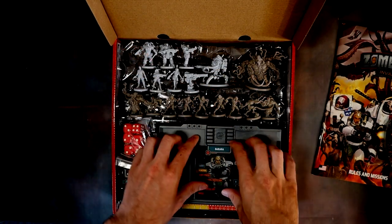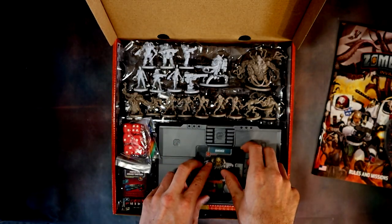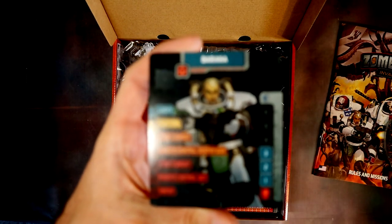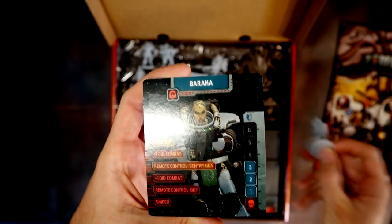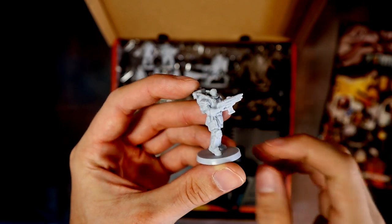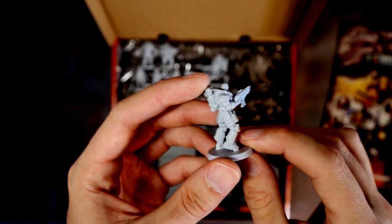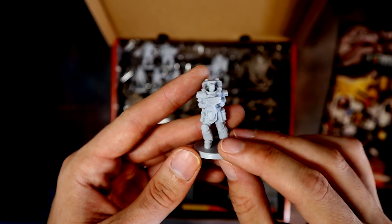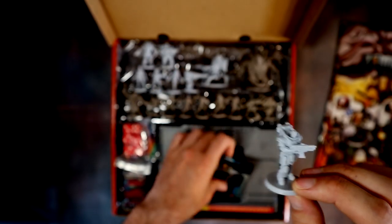Here are the survivors. I'll open the card pack and go through each one. First up is Baraka — I think this is her model here. She appears to be a soldier type; survivors are split into two types with soldiers having different abilities.